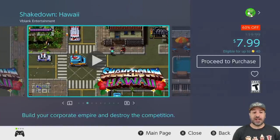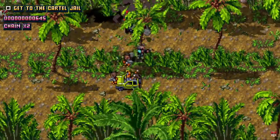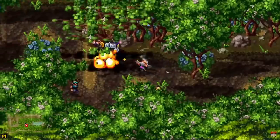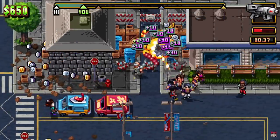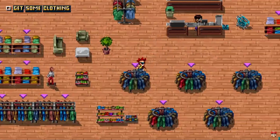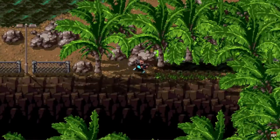Next on the list we have Shakedown Hawaii back at 60% off for $7.99. Think Grand Theft Auto 2 with its top-down perspective, but with some truly crazy gameplay. On top of it, this also has the background story of trying to set up a business and become a corporate empire — however, you're going to do it with some shady tactics and some protection money. This game is really tons of fun, and at $7.99 you are definitely going to get your money's worth.